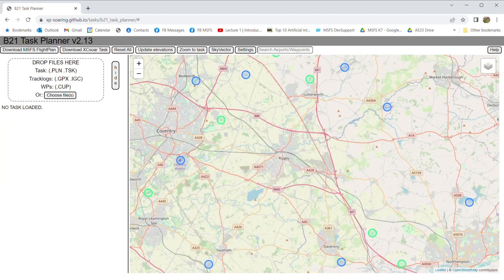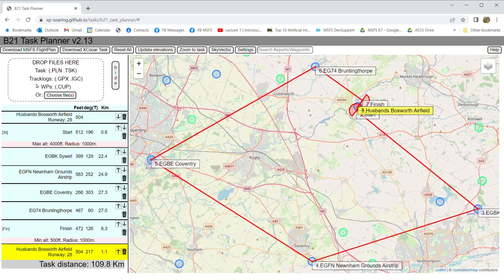If I reset everything, you can also do the same thing simply by dragging and dropping a Microsoft Flight Simulator flight plan file — PLN or TSK. I just dropped a file where it says 'drop files here.' This is a real flight plan that I've used to regularly test the gliders I'm involved with developing. And then you can edit this one if you want to.